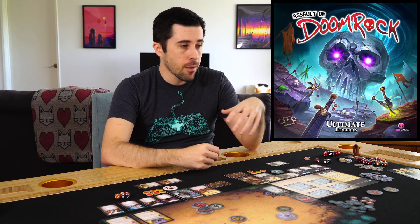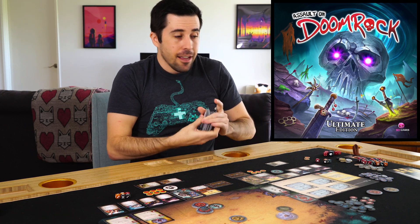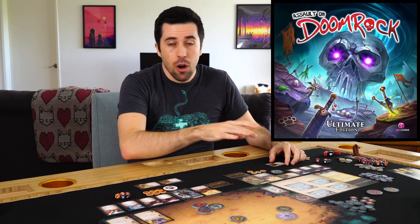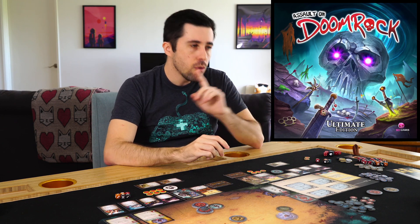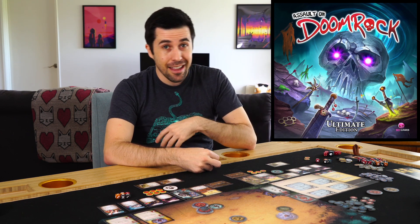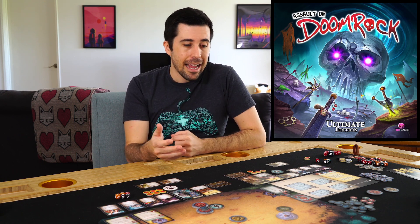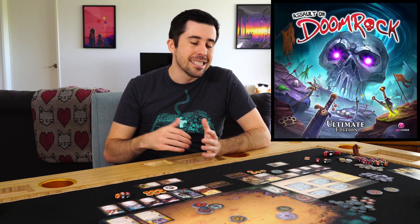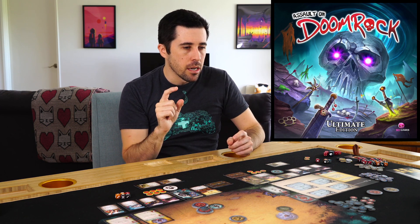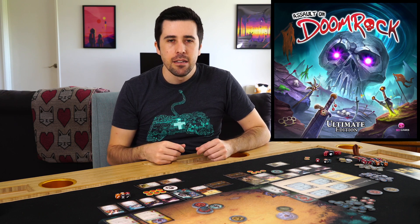Even though there is plenty of randomness — I mean, this is the ability deck and this thing is huge, there are so many different cards here that one game is going to be completely different from the next — it also mitigates the RNG because it gives you a lot of opportunity to redraw. Whenever you're drawing skills, you can choose any of them to hold onto for a moment, discard the rest, and draw back up to three. So at most you could see six different cards, and you're probably going to find something useful. Maybe not exactly what you want, but there's always something that's going to be decently good. You can hold onto one card, throw away the others, draw two more — and maybe that first one was the best. I think that's a really cool system.